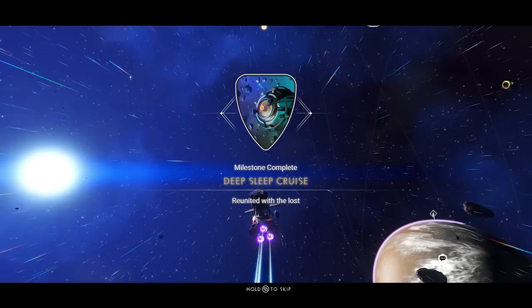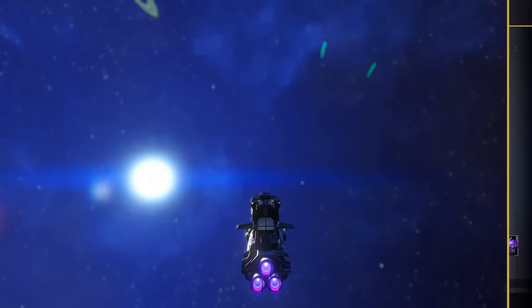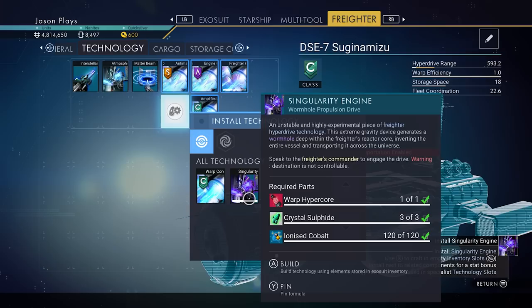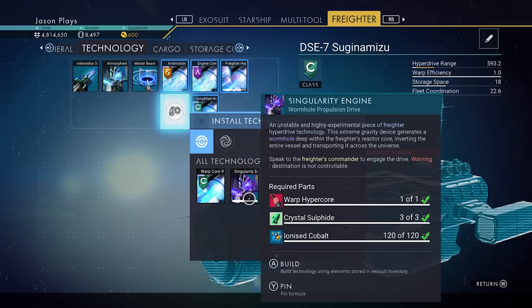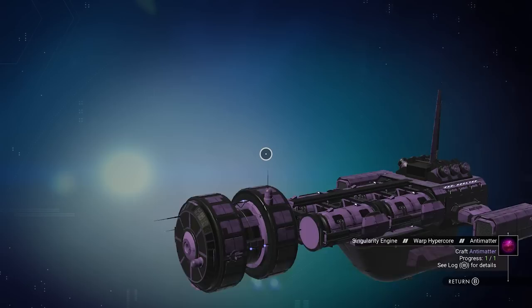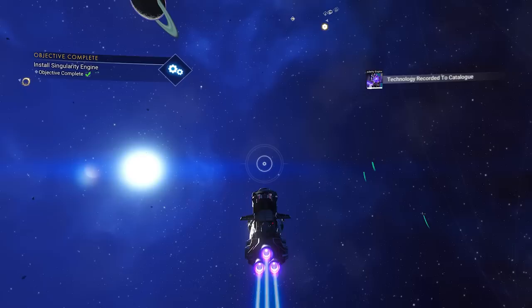We got that one done. And we have a singularity engine — this is what we've been talking about since the Endurance update came out. We have to make the singularity engine. To do that, you need to actually have a warp hyper core, which you need a storm crystal for. If you don't know how to get storm crystals, there is a link in the description — basically go after the dihydrogen crystals and they will randomly give you a storm crystal. That's why we were trying to get those crystal sulfide crystals earlier. We need one hyper core and an ionized cobalt — we can make it.